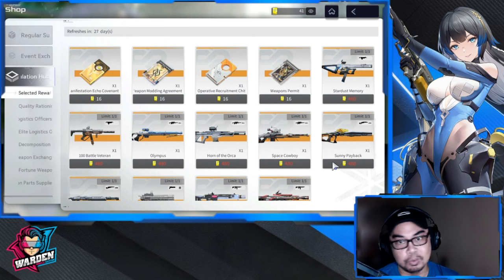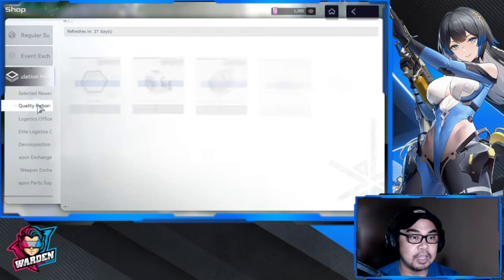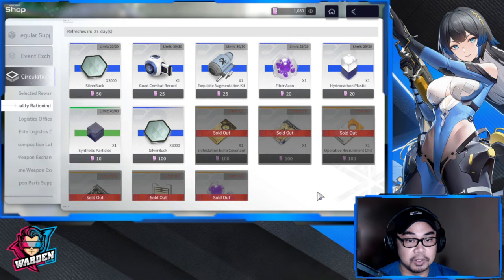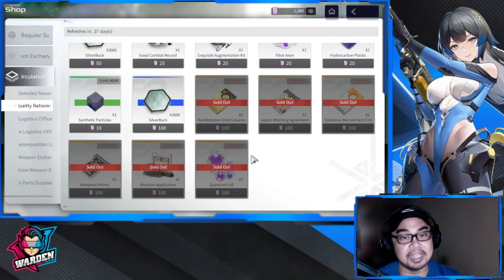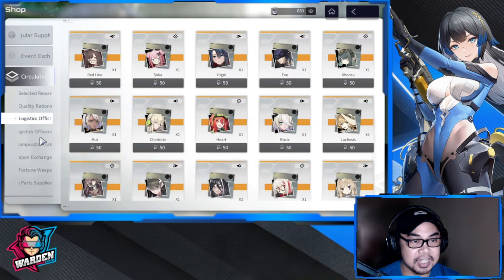The tickets really help me in supplementing my summons. For Quality Rationing shop, the most important items are your summon tickets, Quantum Cell, and Revision Application — those are good buys. The rest are dependent on what you need. If you still need resources to upgrade weapons or ops, you can buy from here depending on need. Do not buy ahead of time.